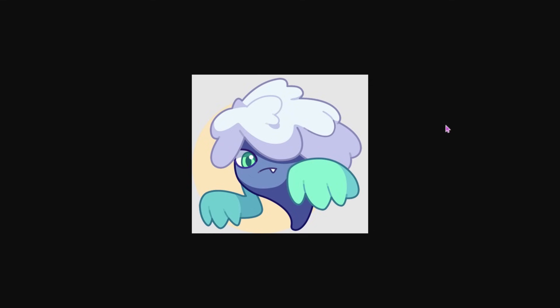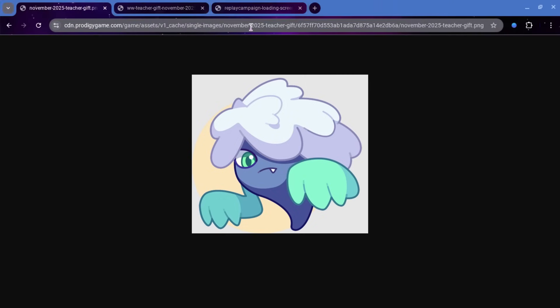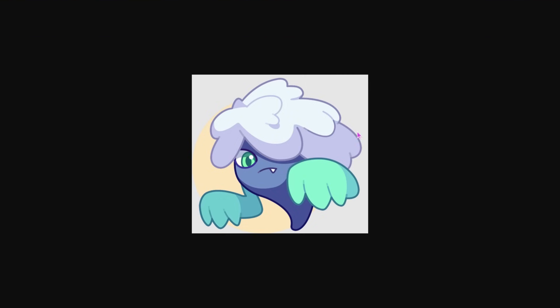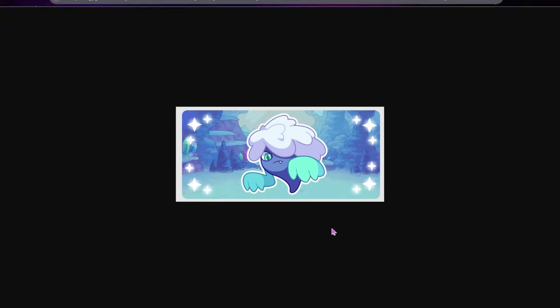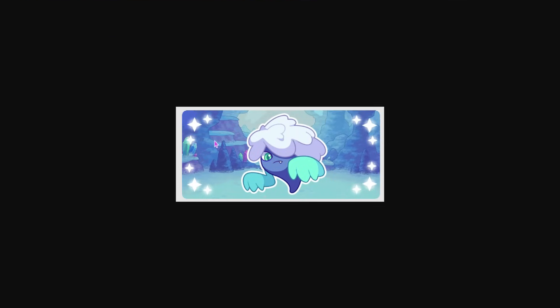We also have a new pet, which I think is a version of Shade. They're going to be adding an element for every single one of those — we already have Shadow, Storm, and Plant, and now we're getting one for Ice. This is supposed to be the November 2025 teacher gift, so we're gonna have to wait a while to get this one. There is no icon in-game for it yet, but we also have the Wizard Watch post for what it is going to look like — it looks pretty cool.